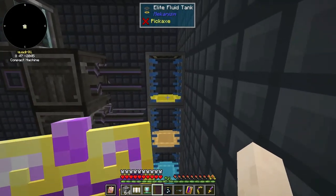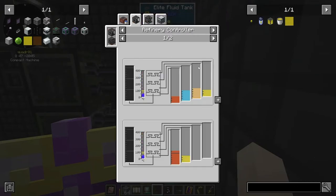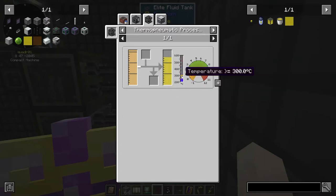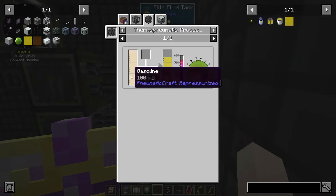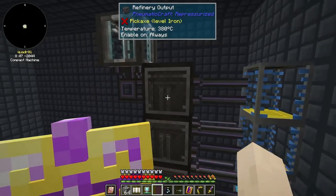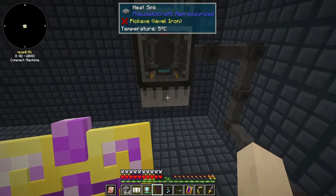Let me check the recipes for LPG. In a refinery controller you can turn diesel - wait, it's the thermo pneumatic processing plant. You can turn gasoline into LPG at a temperature of greater than or equal to 300 degrees Celsius. Ouch - so you have to have a good setup for this one. Oh look at that, the temperature is way hotter now - that's working out great, and the temperature isn't even as low as the ice was.